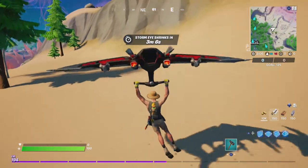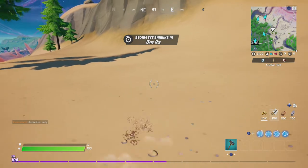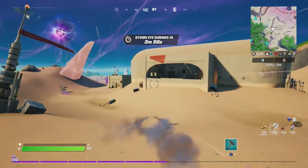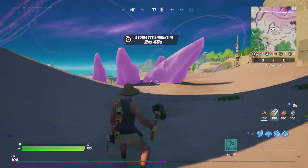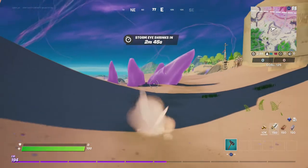Just drop in, game of Team Rumble, go in the sand, and just keep moving around. It's pretty easy. This challenge, and all the other Week 15 challenges, seem pretty easy. It's a good way to level up your battle pass as Season 1 comes to an end.